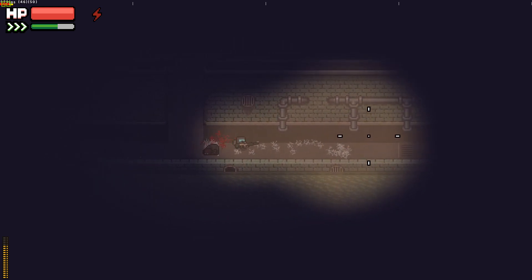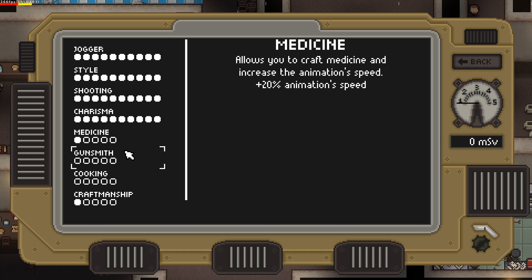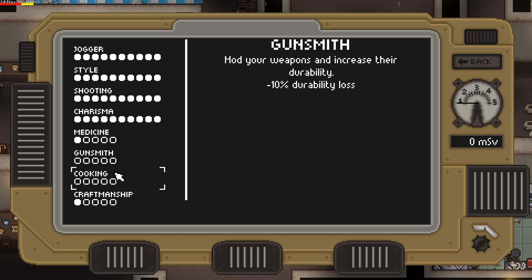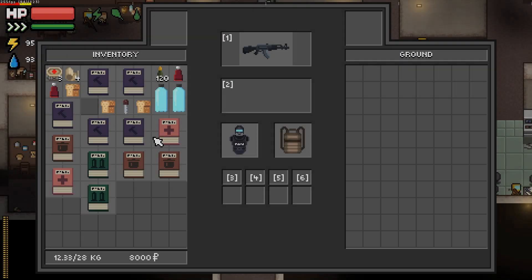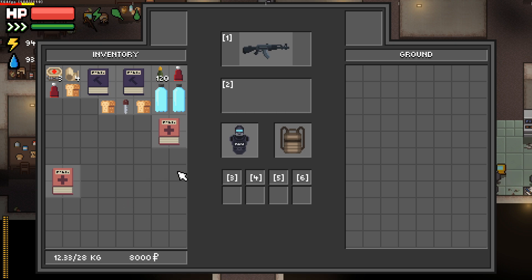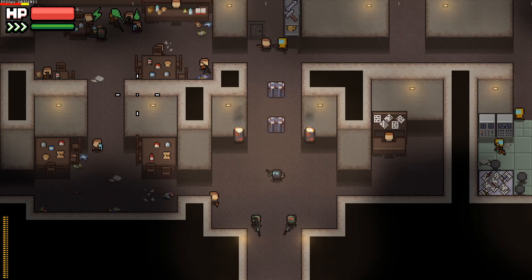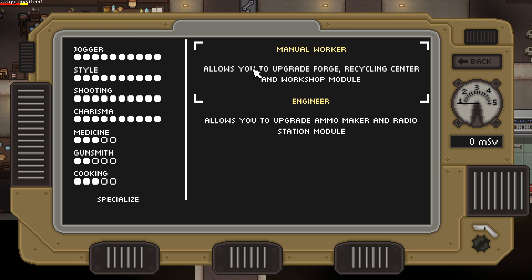In addition to the main skill tree, there are another four skills: medicine, gunsmith, cooking, and craftsmanship. These skills can be unlocked and increased by finding the corresponding book. You might wonder why they aren't increased by performing the corresponding action. The answer is grinding — we've all played Skyrim, right? Spending hours crafting iron daggers just to increase a skill is not fun. So for now the player has to explore and complete quests to get these books.